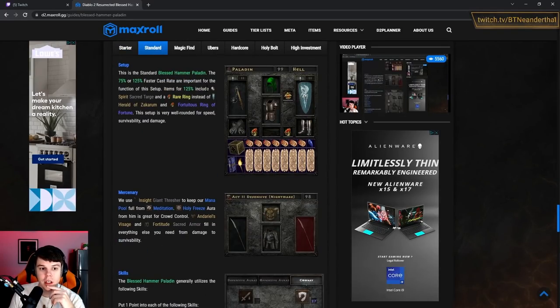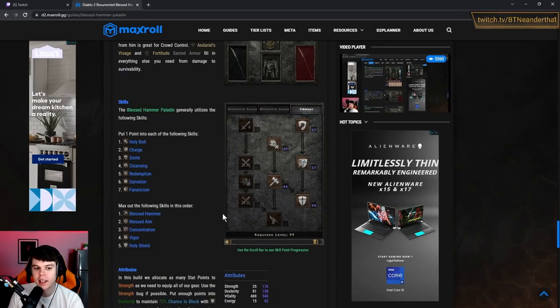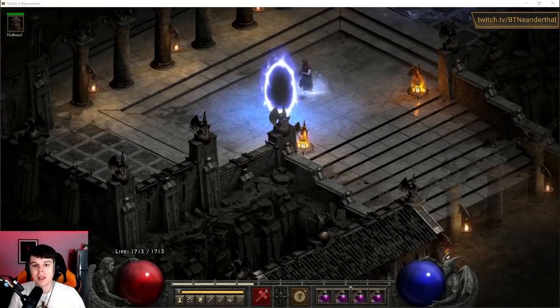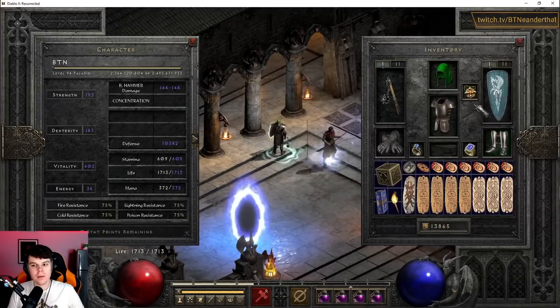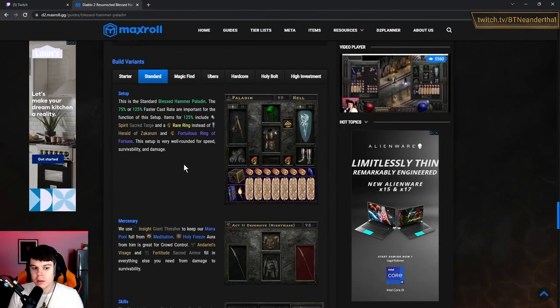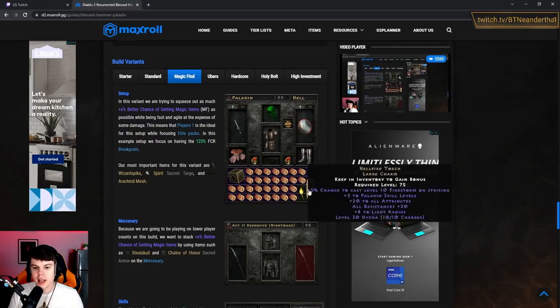Back to the variants: the standard setup is what we're using and I have some recommendations here. This is the fun part of the Hammerdin — there are so many different things you can do. The standard variant is good for more damage — we have around 14k hammers here. I have some all-resist gear because I don't have Arachnid Mesh or Mara's right now, but the gear setup is very relevant. Then there's the magic find version with MF charms and the Arachnid Mesh.